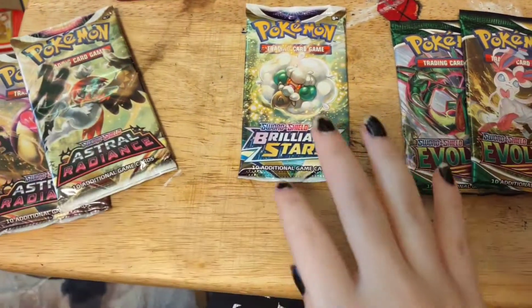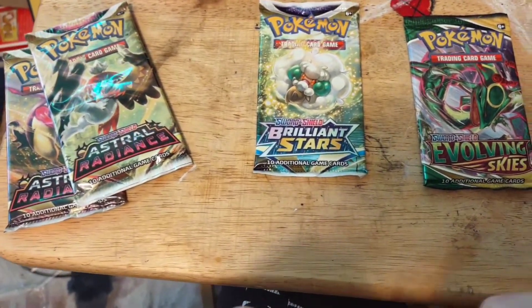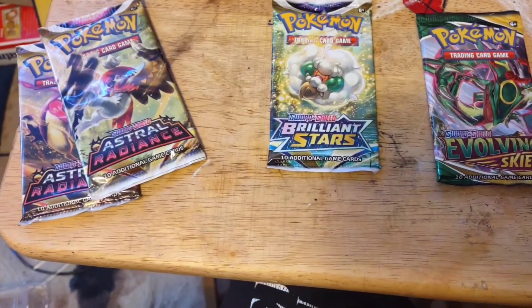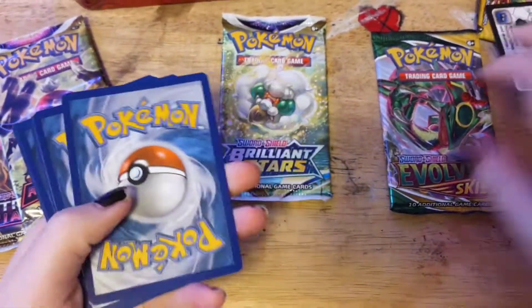All right, so we've got two Astral Radiance, one Brilliant Stars, and one Evolving Skies. I think we'll start with the Evolving Skies because it's older, and who knows what cards they have from this set. So yeah, let's just jump right into it.